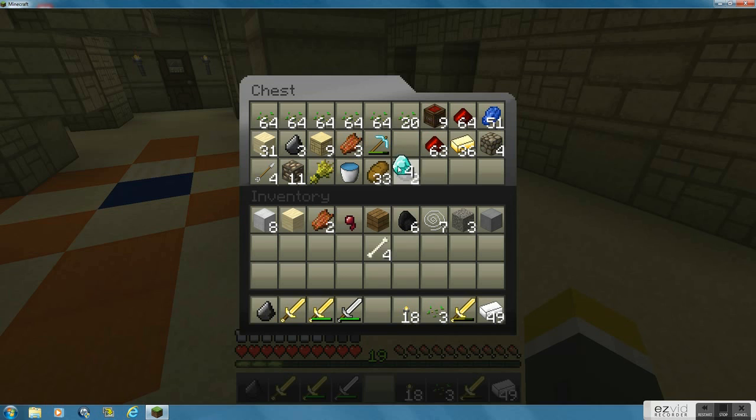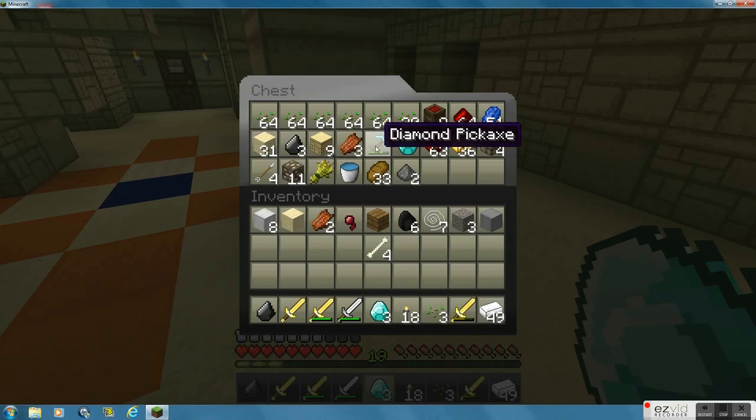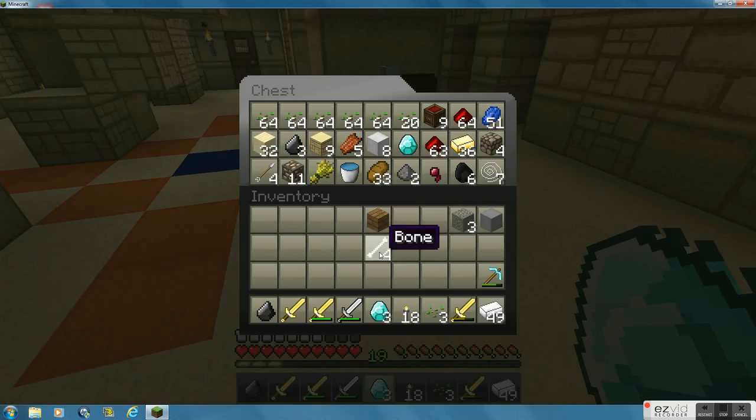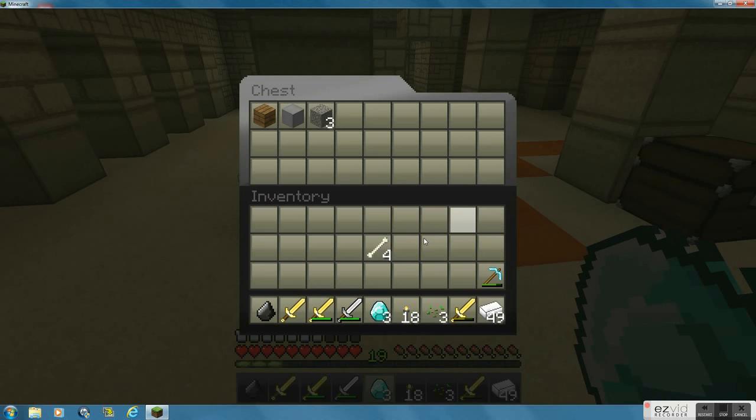I just need to get a bit more wood. I'm thinking should I make an enchantment table, or should I just find another diamond? Someday. Of course I used up all my wood. I was gonna make double chests. I don't need that many swords — actually I do if I'm using gold, but I'll use the iron one.